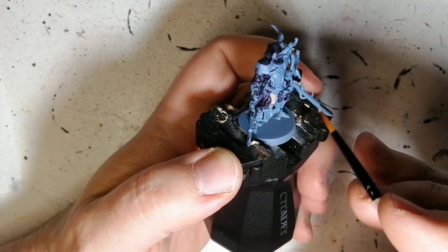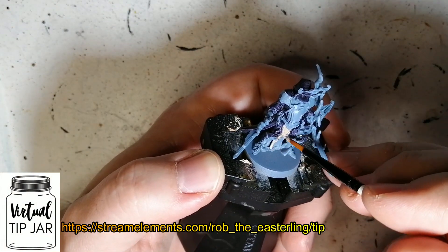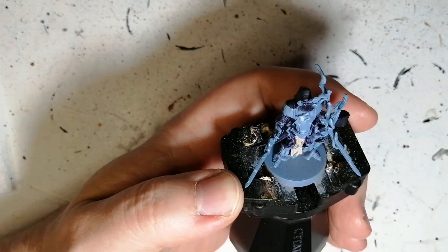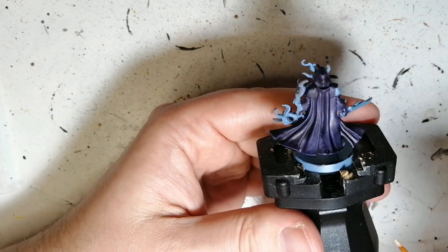Next we're using a little bit of Cobalt Skin. We're going to be putting this on the little flappy hat coming down after his armor. And if you guys like what I'm doing and you want to support the channel, hit that little link that just popped up and send me a virtual tip. It's much appreciated and will help me reach my goals and get this channel even further.